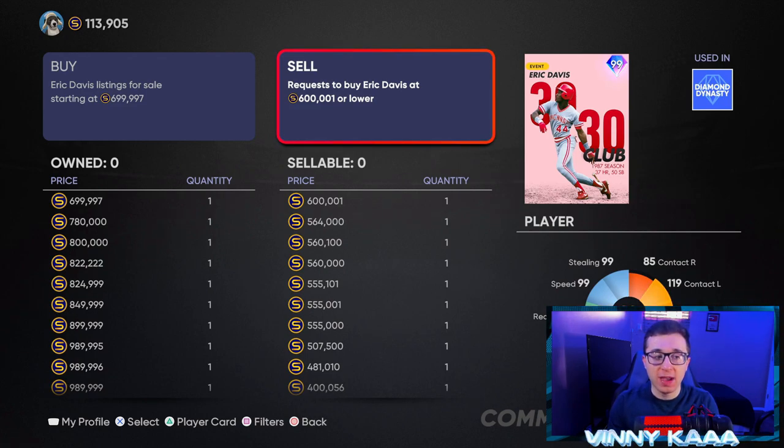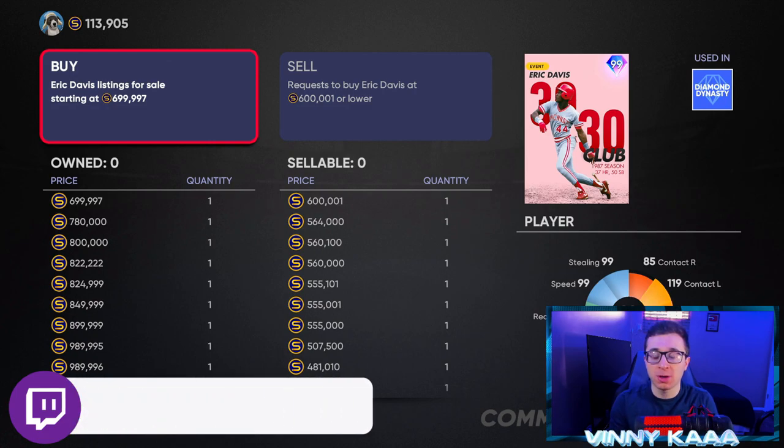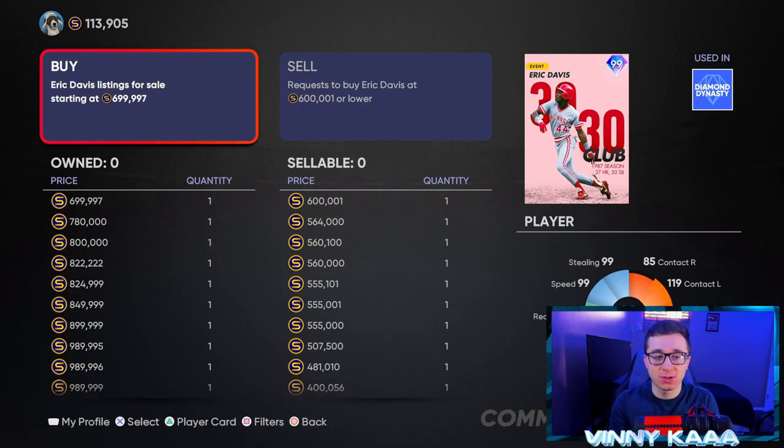It doesn't always work out in your favor. When we're talking MLB The Show 22, you're going to be using bronze, silver, and gold cards, so you won't be spending 700,000 stubs on one card — it will be much easier to flip and more people will be buying. Make sure you're always operating at a profit after the tax, and look for cards you can actually make a profit on.